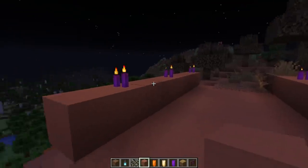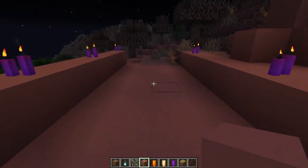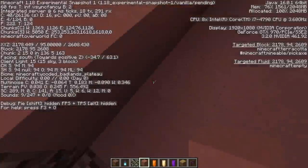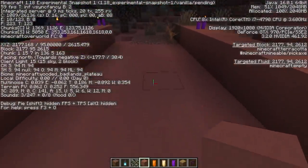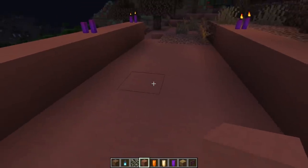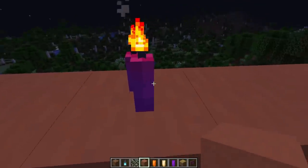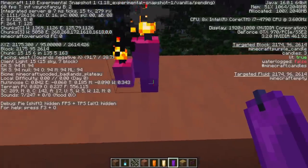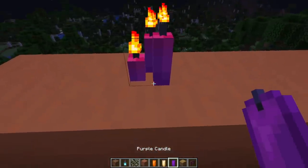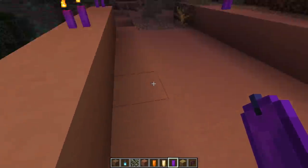One final thing: this candle-lit pathway is 4 blocks wide with candles 1 block above it. Currently in 1.18, if we take a look at the F3 menu, this is totally safe - mobs can't spawn here because there is no block below light level 1. But let's say we were in 1.17. What would it take to light up this whole pathway to block light level 7 or more? Well, right here we have block light level 4, so not even the block closest to the candle on the pathway is lit up at all.